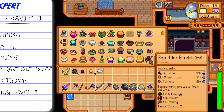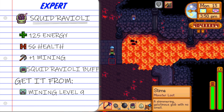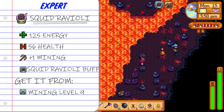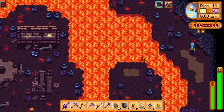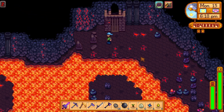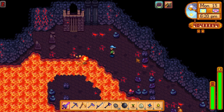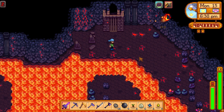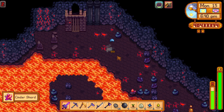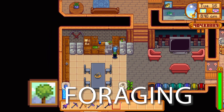The next buff food is the squid ink ravioli. To make one you just need squid ink, some wheat flour and some tomatoes. It gives plus one to mining and to learn it you just need mining level nine. What makes this buff food so unique is the buff it actually gives — it's called the squid ravioli buff. This buff is very simple but very overpowered: it basically makes you immune to debuffs. Any sort of debuff from any sort of enemy — if you take this item you will not get debuffs, period. It is one of the most overpowered food recipes you can take before going into any sort of dungeon.